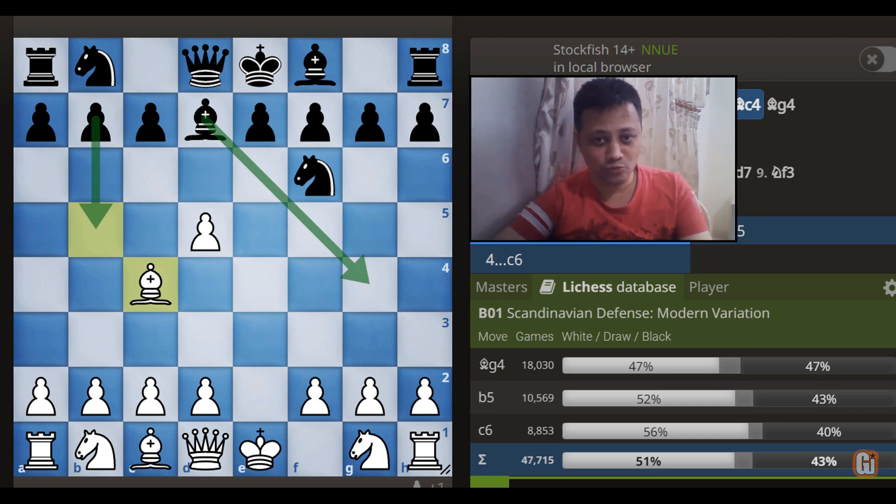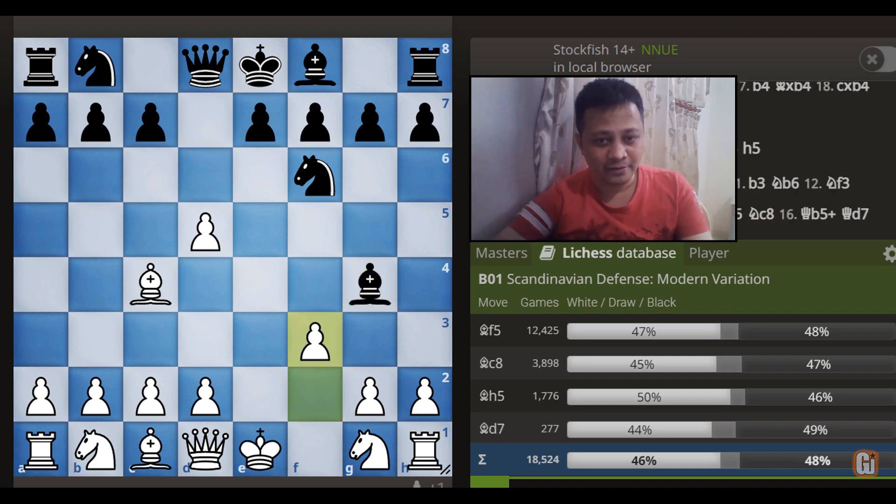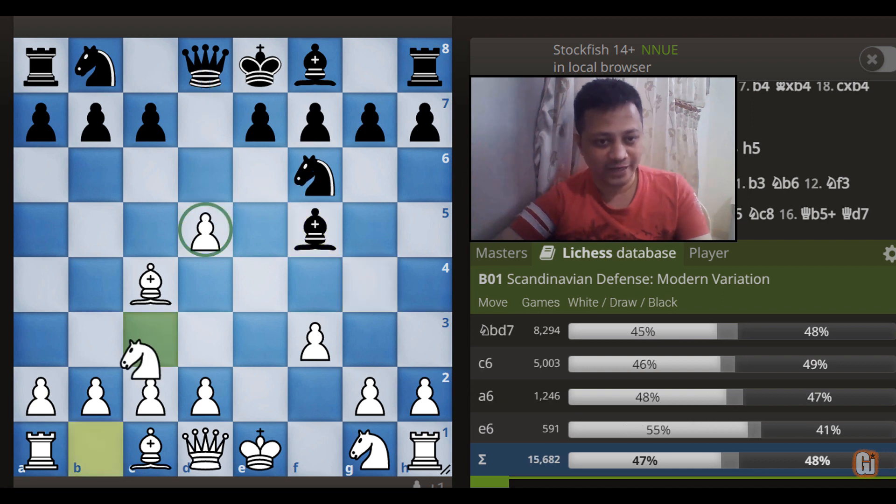Let's move on to the most popular choice: Bishop to g4, played in more than 18,000 Lichess games. Black's idea is very simple — if you defend the attack on the queen by a knight move, then the d5 pawn drops. So White's response is forced: you have to play f3. By far the most popular reply is Bishop to f5, trying to get the pawn back. We need to protect it by playing Knight to c3.